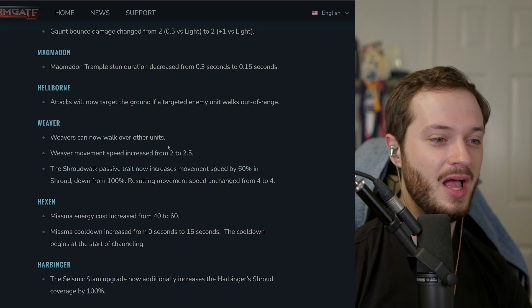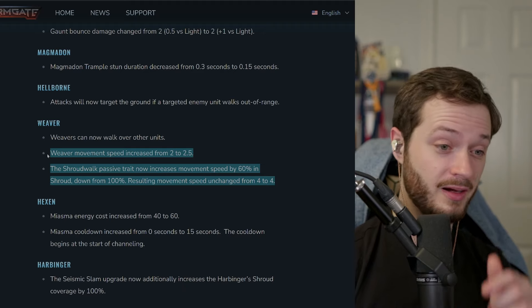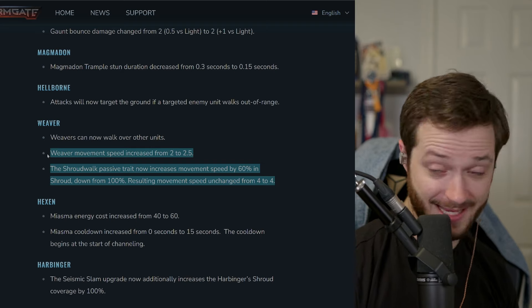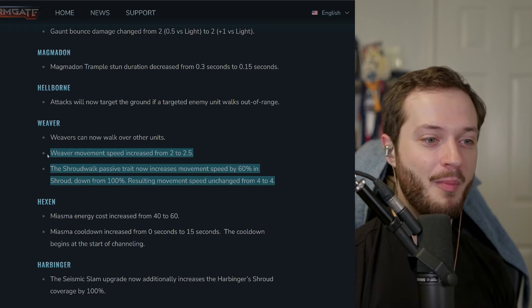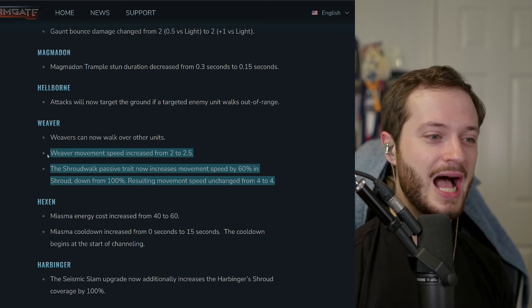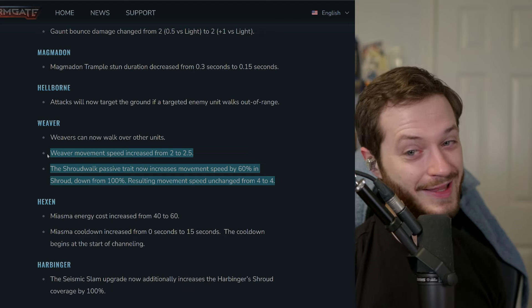The Weaver changes are pretty nice — they can walk over units, which has been re-added, meaning they're no longer nearly as bulky. They're also a little bit faster off-shroud. The Shroud walk is still there — max speed is still 4 — but they gave some of that power off-shroud as well. I really like where the Weaver is now. It's not fast — still this slow, plodding Lovecraftian horror — but it can actually join your army and fight. It's not impossible to use. Weaver drops are absolutely a thing now.